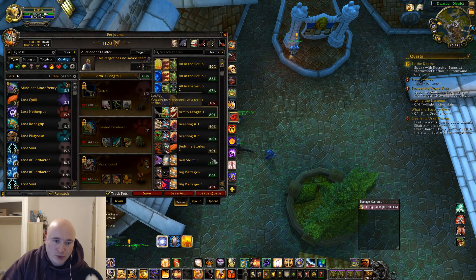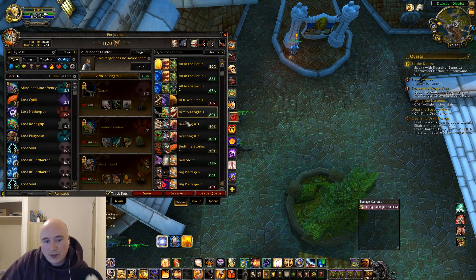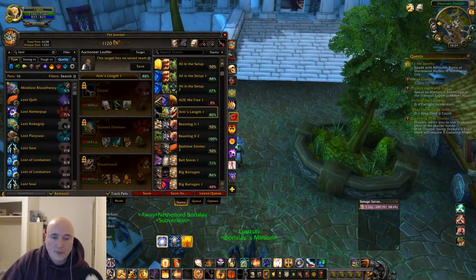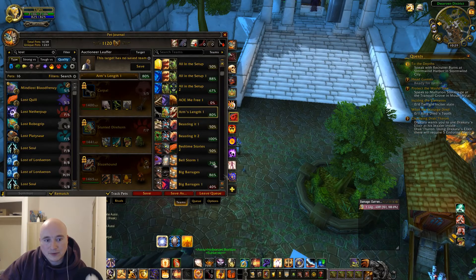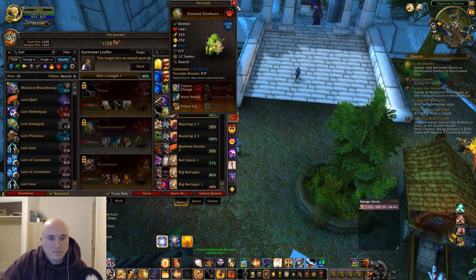It was difficult because this didn't do well against two of their team — it's very difficult to get blaze hound value, and the trap went off early by all accounts. I essentially tried to play it so the trap would be down, take out the moth, and then they'd have the trap up with one pet left. I was fortunate — there was a crit in there from the charge and it never missed. And I didn't get slept.